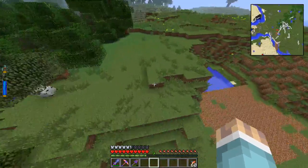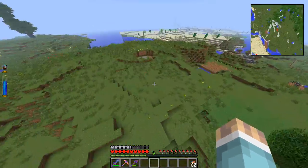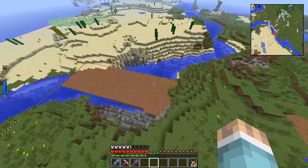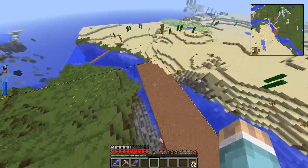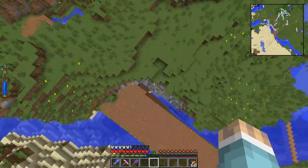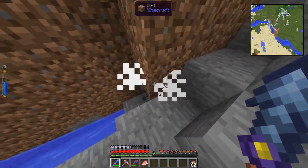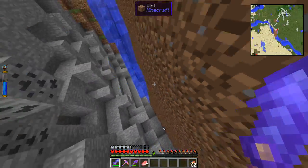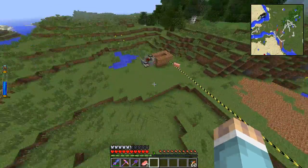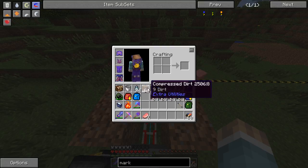Essentially all of the stuff inside of these lines here is going to be completely flat, up to that line. You can sort of see, like over here it's already done — you see how it's just completely flat, and it's adding all this dirt in. I have to keep giving it more. It stopped because there's a pig here. Now it stopped because it's out of dirt.